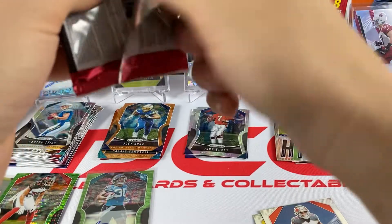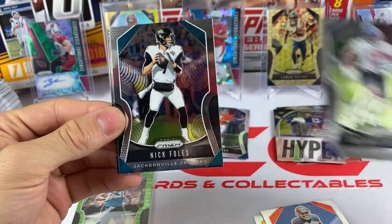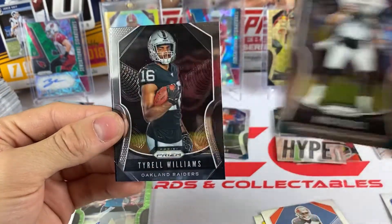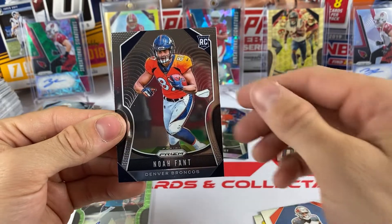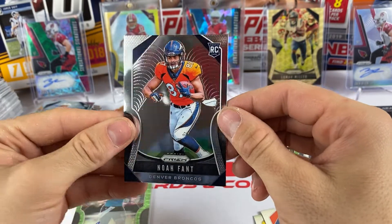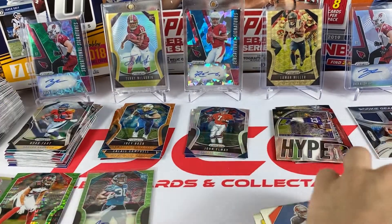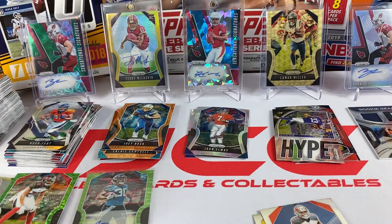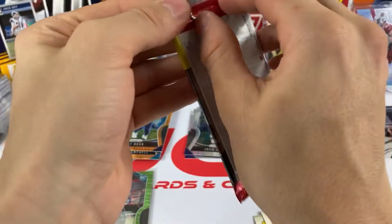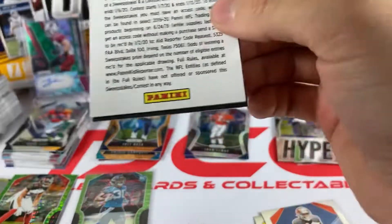We did get two pulsars including an auto - not a bad box at all. Golden Tate, Nick Foles, Tyrell Williams, and our rookie is Noah Fant, who is starting to have a great season. A lot of people predicted him to be a star - he's very athletic, kind of reminds people of Travis Kelce. We'll see what he does.